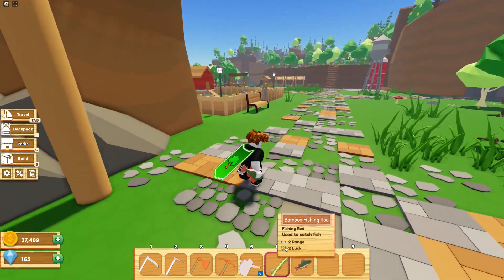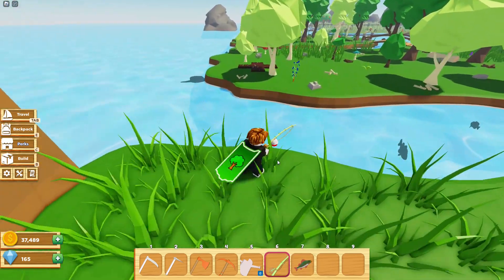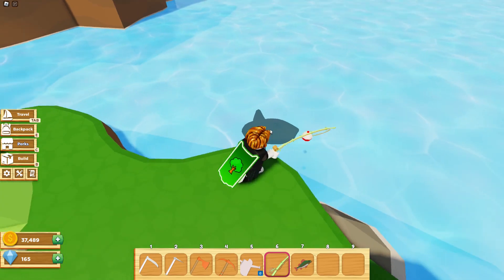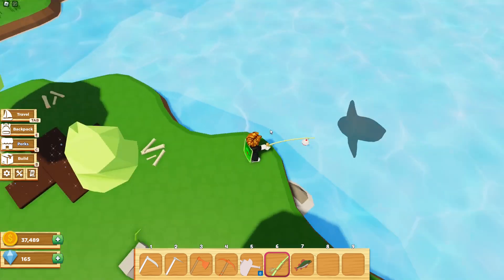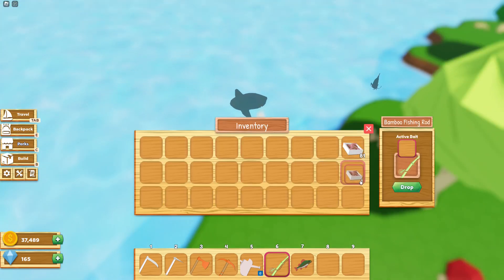Let's go see if we can find any other fish. Oh, I don't think I've seen this fish before — I have not caught this one yet. It's pretty huge. Let's try to catch it, but first we're going to use bait. I'm using worms — it increases the luck and range when fishing.